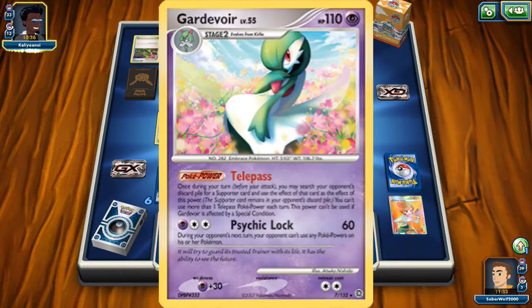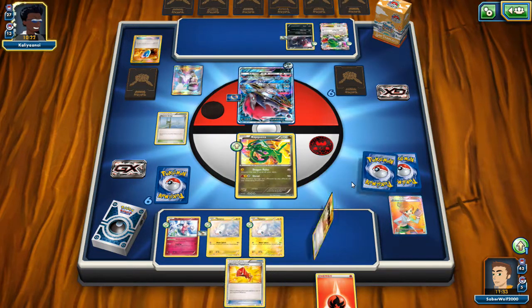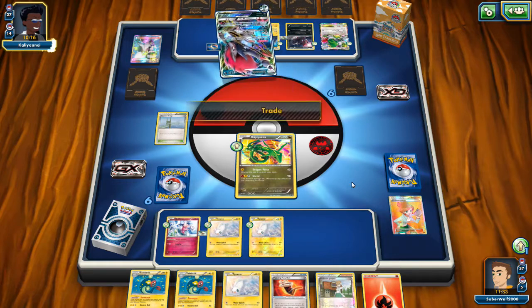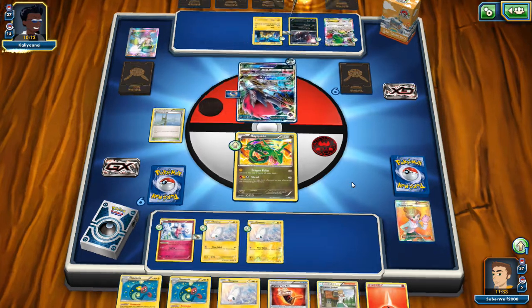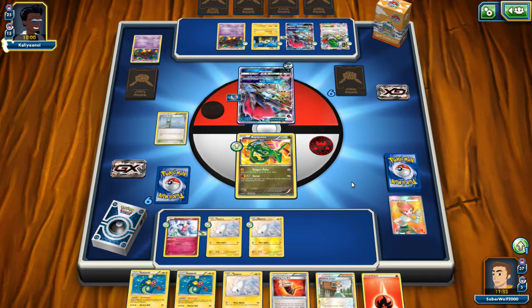We have three Gardevoir and two Gallade. Gardevoir is the heart and soul of the deck — very, very important. This is basically your main lock Pokemon and one of the strongest Pokemon ever released. Gardevoir is a Stage 2 Pokemon with 110 HP, 2 retreat, and Psychic weakness. Standard stuff. Its stats aren't the most impressive, but everything else is great. Psychic Lock is an amazing attack — it does 60 damage for three energy: one Psychic and two Colorless.